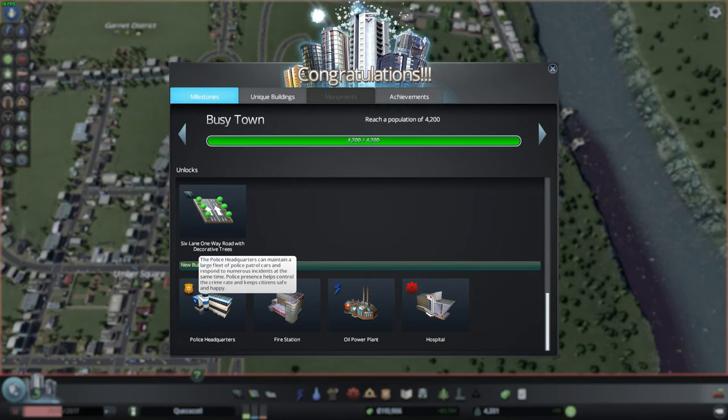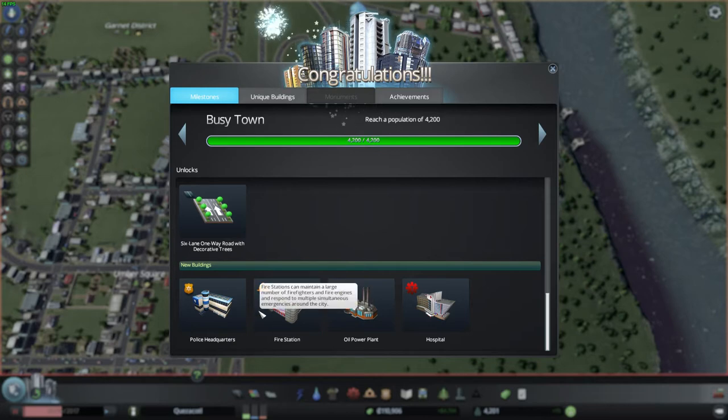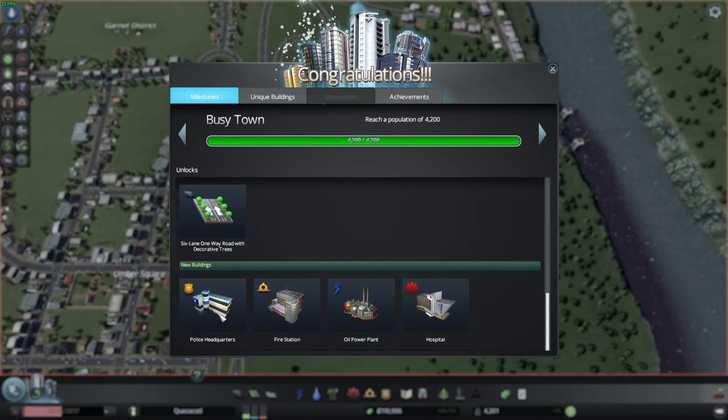...it always feels like the most useless upgrade to me. Even with the hospital — at this point in the game, you don't really need anything more than the clinics or police stations you already have. So why do we have these headquarters? And then I feel like I need to spend $80,000 to put one down. It doesn't make any sense.